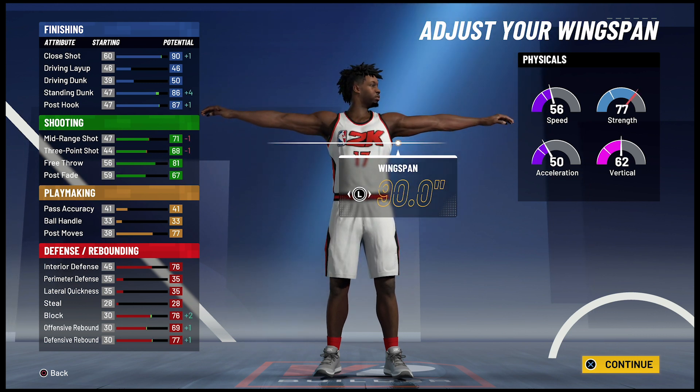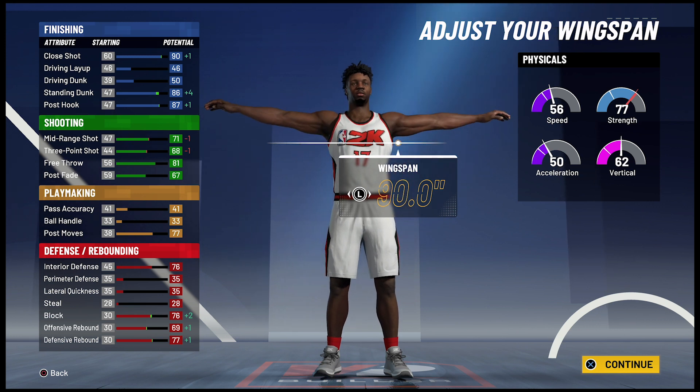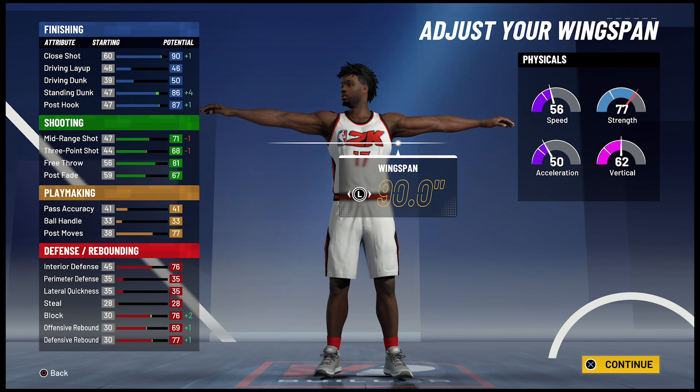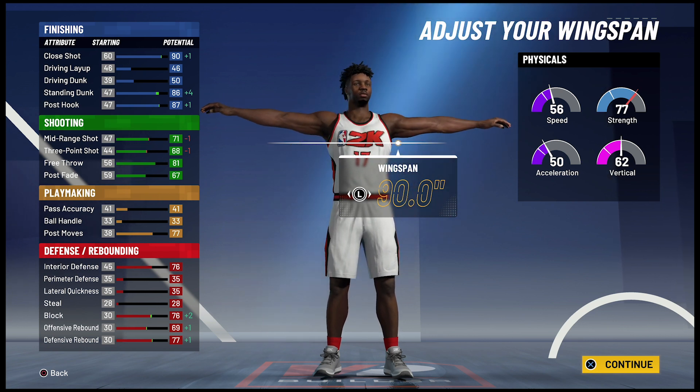At 99 overall you're going to have a 94 close shot, a 50 driving layup, a 54 driving dunk, a 90 standing dunk, and a 91 post hook. For your shooting stats you're going to have a 75 mid-range shot, a 72 three-point shot, an 85 free throw, and a 71 post fade. For playmaking you're going to have an 81 post moves. For defense and rebounding you're going to have an 80 interior defense, an 80 block, a 73 offensive rebound, and an 81 defensive rebound.